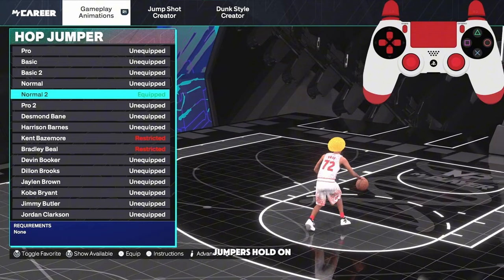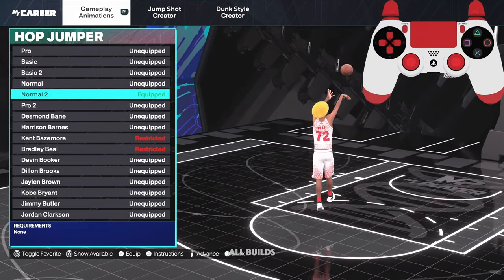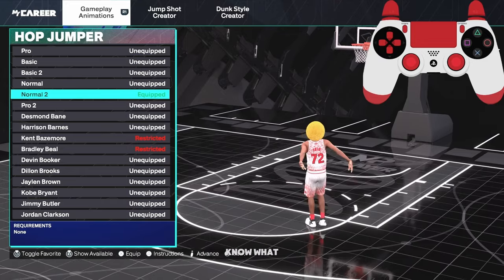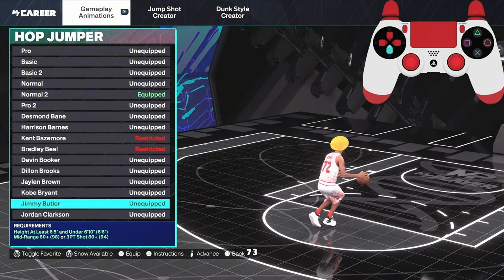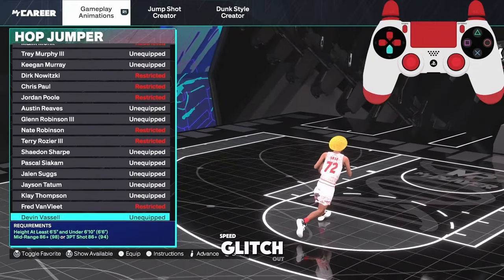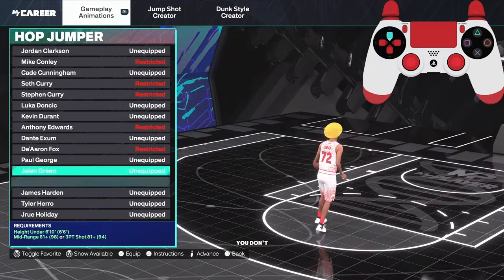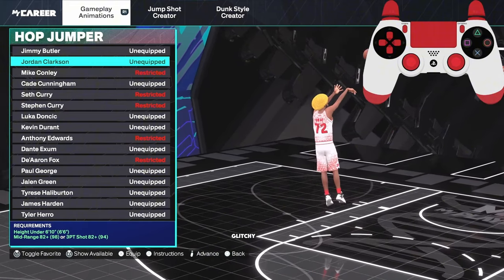Now for your hop jumper — this is the real sauce. Normal 2, all builds, all heights — it's the speed glitch. You need this. I'm gonna show you some other sigs where you can speed glitch with it. I don't know what other hop jumpers are speed glitches with, but it's broken. You can basically do it with a 7'3. Y'all do the research and figure out what other hop jumpers you can speed glitch out of after I show you how — but Normal 2 is the one, even for little builds.